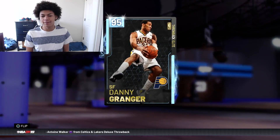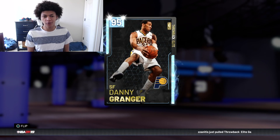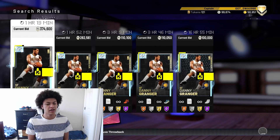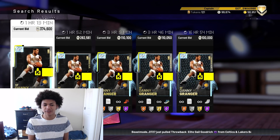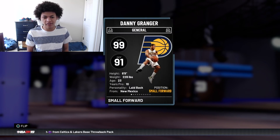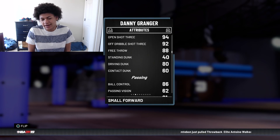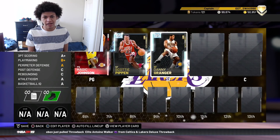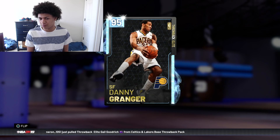Moving on to the small forward position, we have this Diamond Danny Granger, arguably the best card in the game. He is going for 374,000 MT with one hour and 13 minutes remaining — he can honestly creep up to 500,000 MT, but I'm only going to value him at 400,000 MT for this video. Some people say he's overrated, but I don't think so. He can speed boost, has a great base jump shot, 94.3 which you can push to 99 with a coach, and 80 driving dunk that feels like 99. I got him for less than 400,000 MT but we'll value him there.